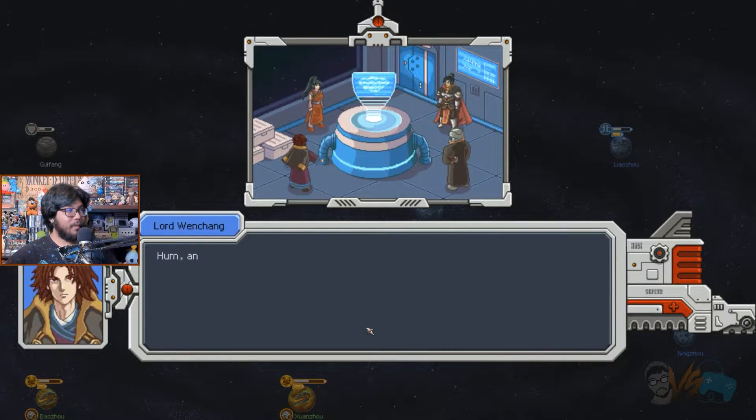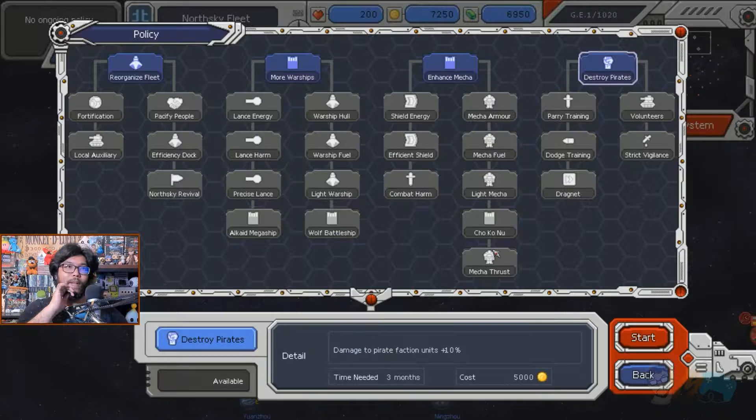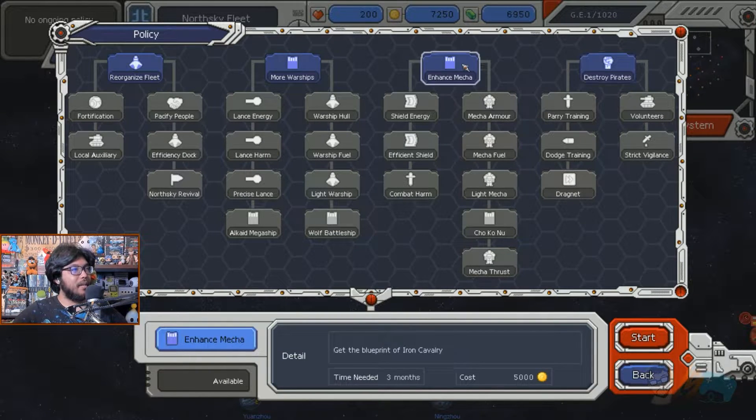Basically, it's the future and there are many different factions, such as the Galactic Empire, Pirates, Mercenaries, Trader Guilds, and more. With this being both a macro and micro tactical strategy management game, there is quite a bit to cover. I'll try to talk about most of them, so here we go.